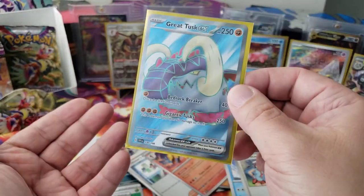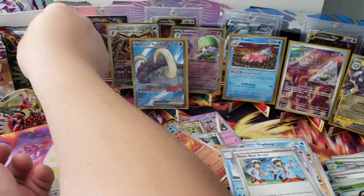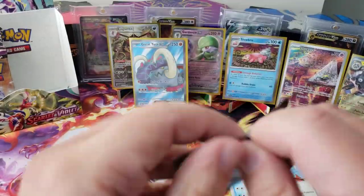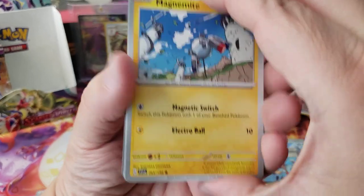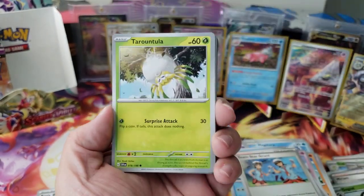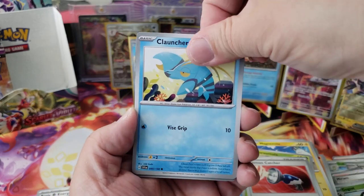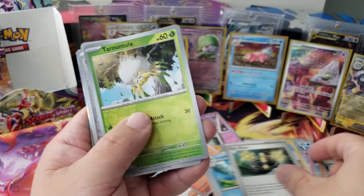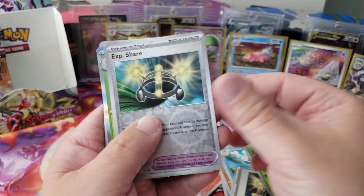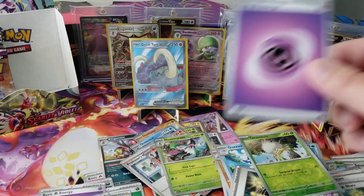I forgot about that full art! But homeboy also has an Illustration Rare — it's an SAR or something because he's the evolution line. Clauncher — that's so good. Torontula, Experience Share, Meowscarada — darn it, okay. That's great — next stack coming up.